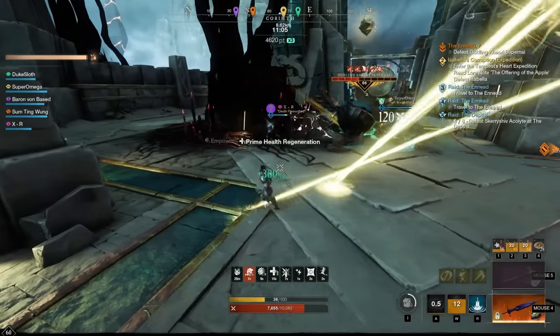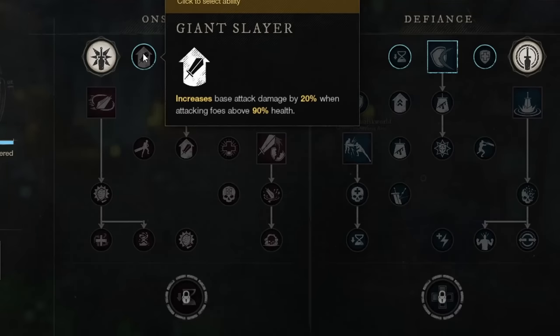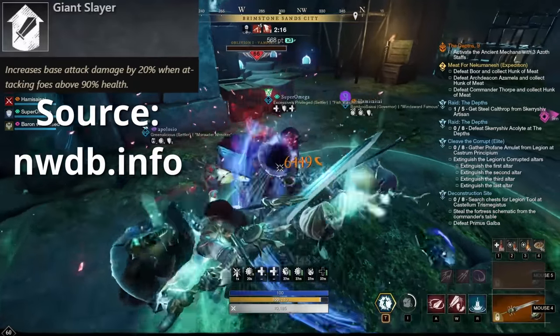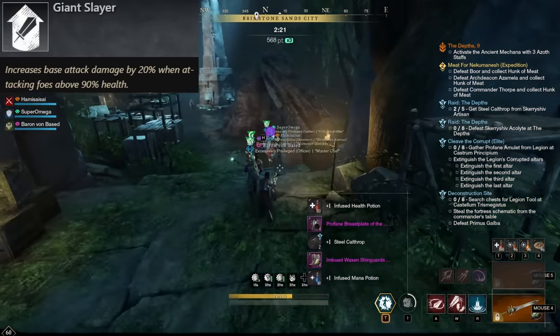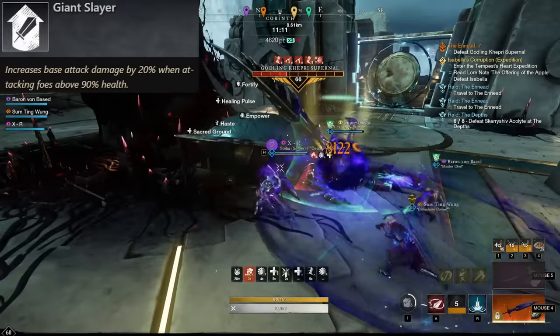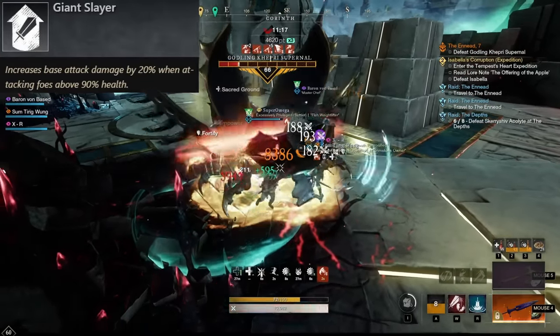Since we're looking to deal damage, we are starting with the Onslaught tree. In the first row you have two perks. The first one is Giant Slayer, which increases your base attack damage by 20% when attacking enemies above 90% health. Translated to a full target across the entire time span of its health, that's a 2% damage increase. In my opinion, not that good, because you can usually get a higher damage increase from other perks, and also usually stronger mobs, bosses, and stuff don't really do most of the mechanics early on, and the phase from 100% to 90% health is actually over relatively quickly.